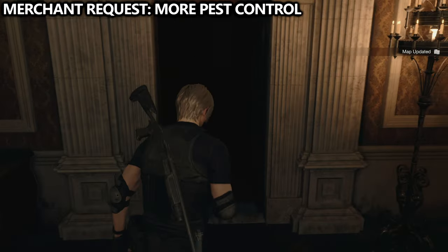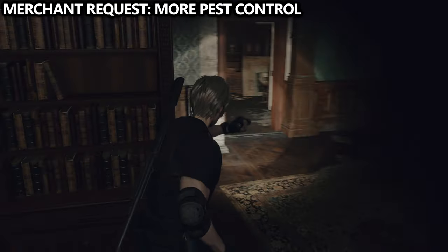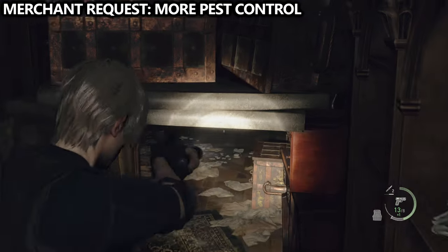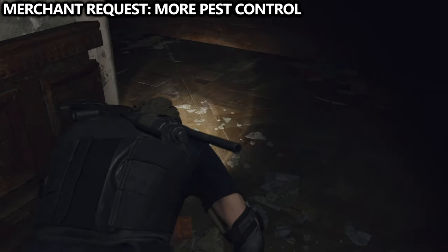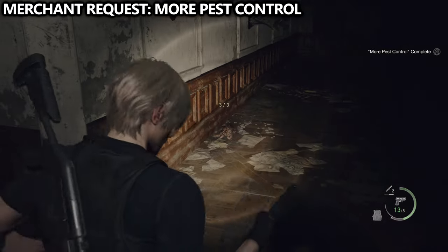Then if you go through this next door, we can finish the More Pest Control merchant request. Around the corner, right as you come through this hole, you should notice a rat on the ground in front of you. It does roam back and forth very slowly, so just take a peek around the corner if you don't see it right away. Take out the rat for all three.